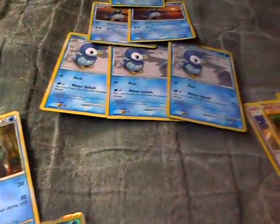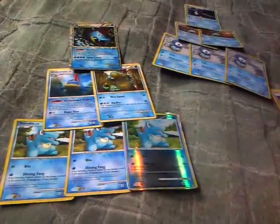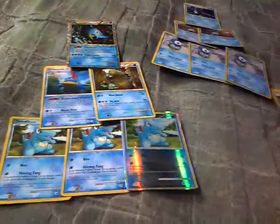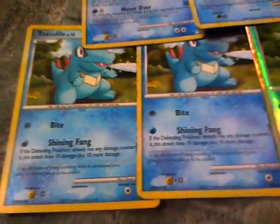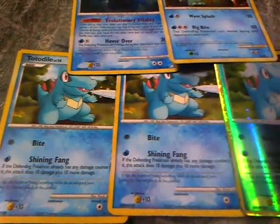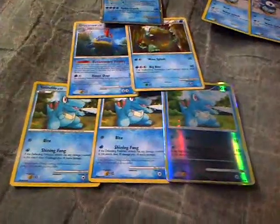The reason I put those in there is I may be in a situation where I'm faced against a really strong Pokemon that has a weakness to water, and if I don't have any energies to attach to my Pokemon for their attacks, I could just use those free attacks. Like my Totodile has Bite, so against Pokemon with water weakness — plus 30 — I can knock them out or deal big damage from small attacks.